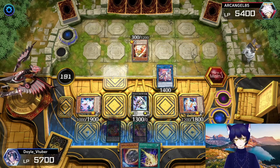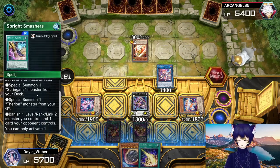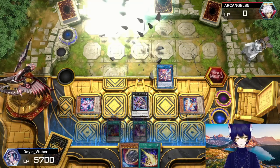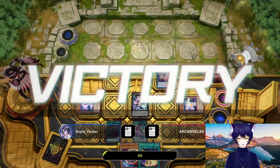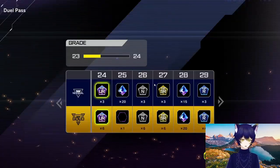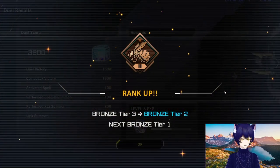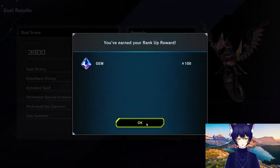Bonus points because our Gin Buster can be used for fodder for either of our negates here, and we could also use it for Smashers. Banish Level 2, Rank 2, Link 2 — yep, we can banish Gin Buster for this. And that's the end of the game. We're up to Bronze Tier 2 now, which is great — we get 100 more gems, and just one more victory away for Bronze 1.